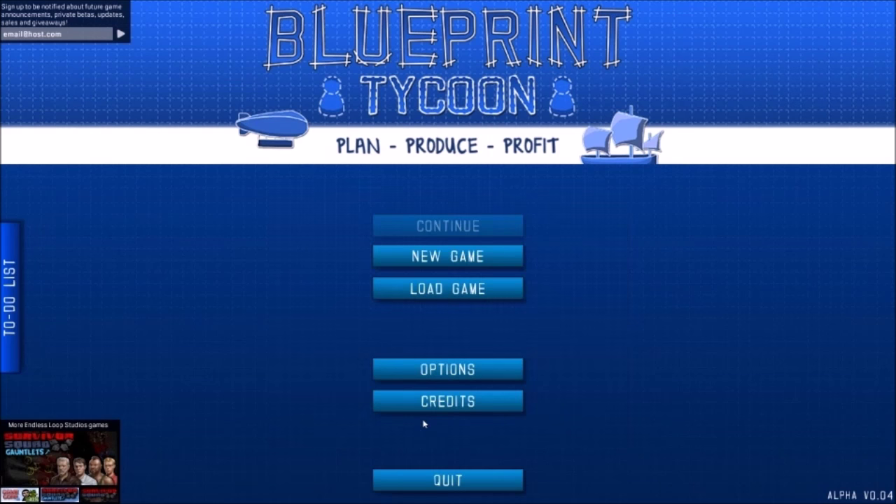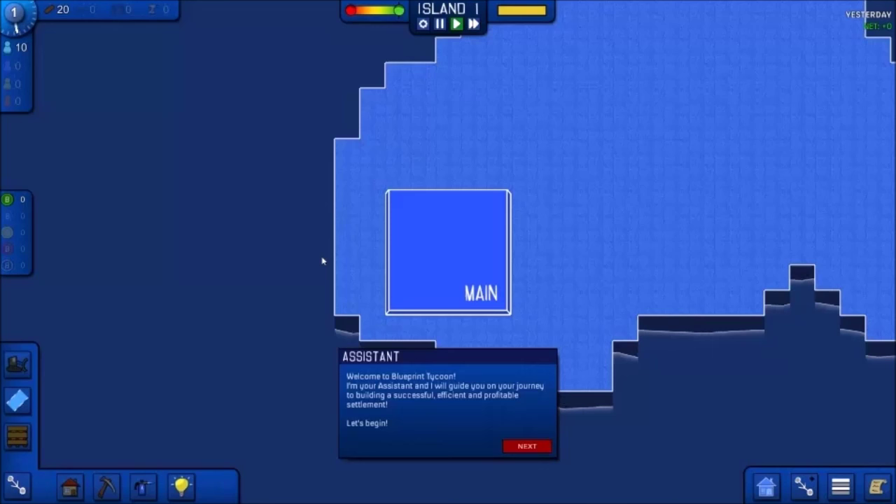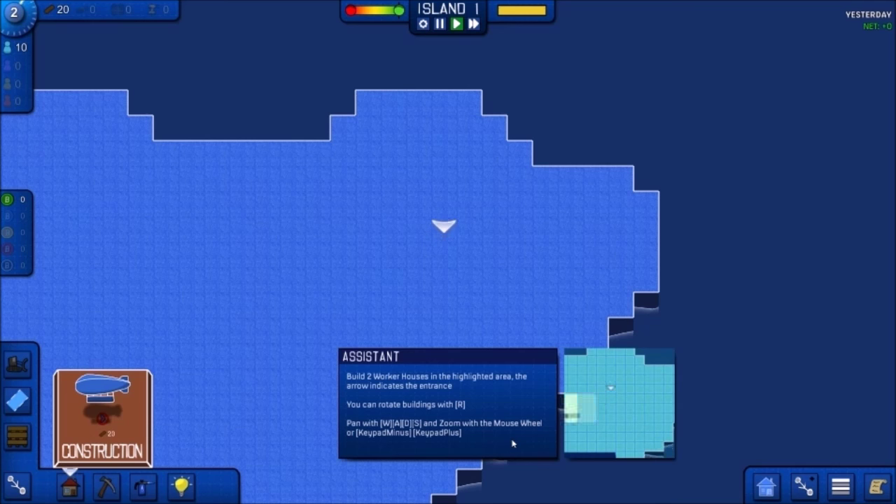Let's just go ahead and try this out and see how she plays. We'll go through the tutorial first. Welcome to Blueprint Tycoon — the assistant will guide you on your journey to building a successful, efficient, and profitable settlement. Build two worker houses in the highlighted area. The arrow indicates the entrance. You can rotate buildings with R, pan with W-A-S-D, and zoom with the mouse wheel or keypad minus and plus.